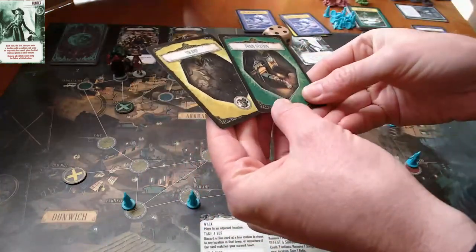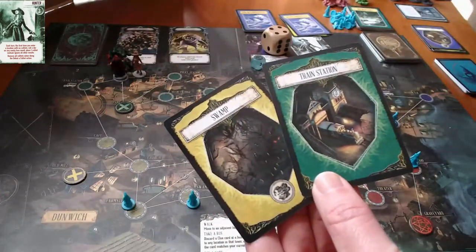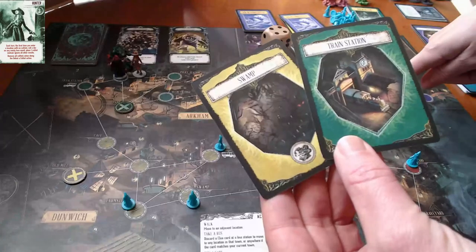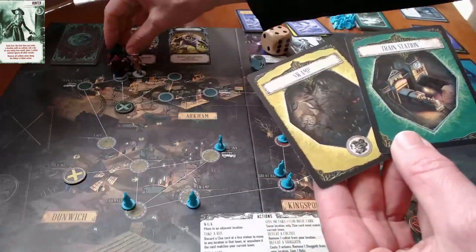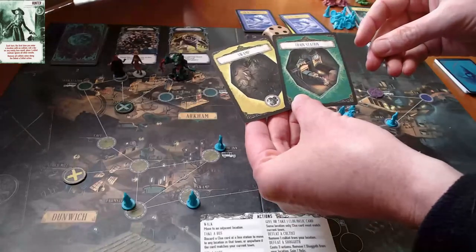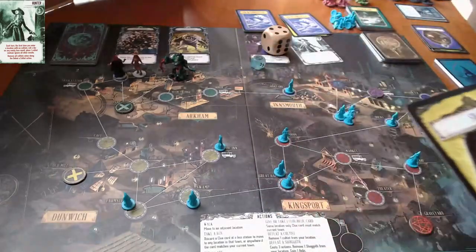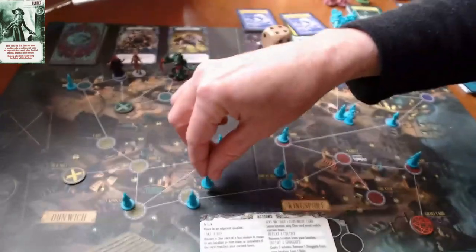The shoggoth moves — it's not going to move towards a closed gate, but it is going to move towards the Innsmouth gate, so it moves there. Train station and swamp get new cultists — train station is way back over there, swamp is way down here.